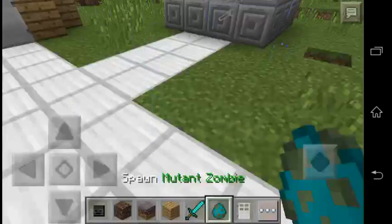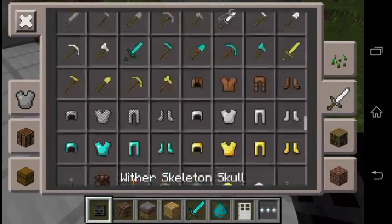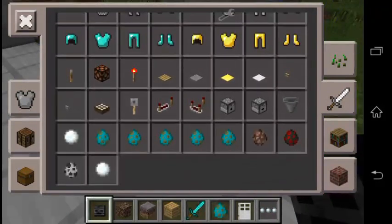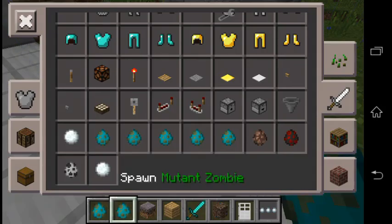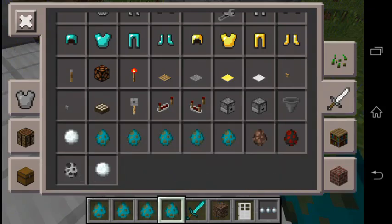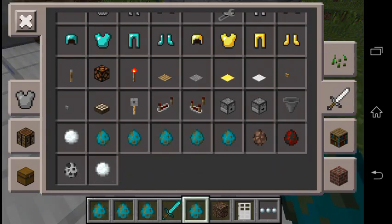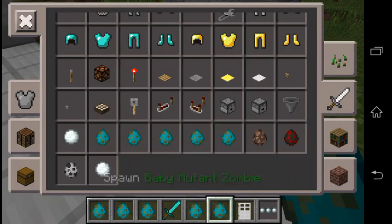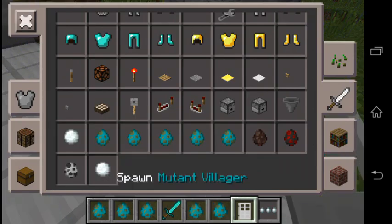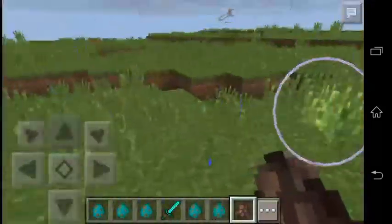So, this adds a bunch of mutant creatures. Like: Mutant Zombie Villager, Mutant Zombie, Spawn Giant, Spawn Baby Mutant, Baby Mutant Zombie Villager, Spawn Baby Mutant Zombie, and Spawn Mutant Villager. These are the first few which I am going to try.